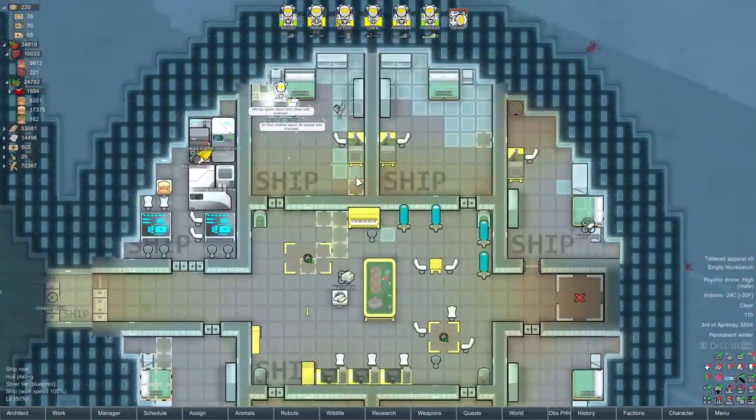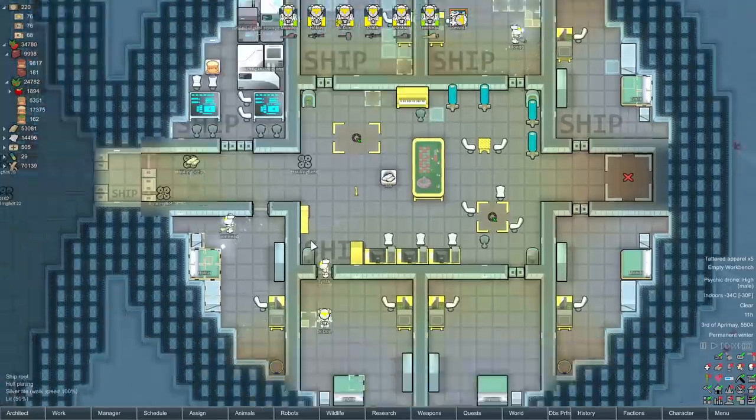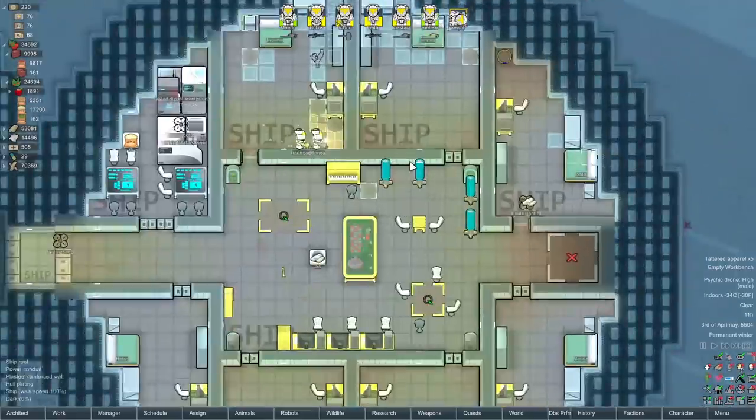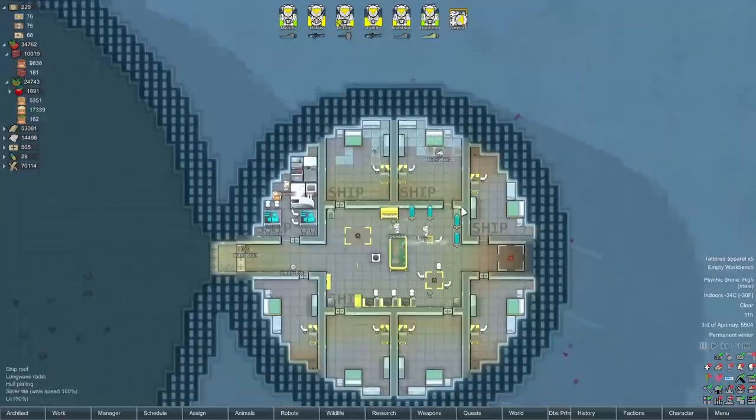This bit shouldn't be too tough. But when we're up in space and we have to plan out our guns - especially the Archotech stuff from Save Our Ship extensions - that's when I'm probably going to need some feedback on that. Because it adds a lot of complex end-game stuff that we'll have to balance quite nicely if we want to get the most out of our ship.